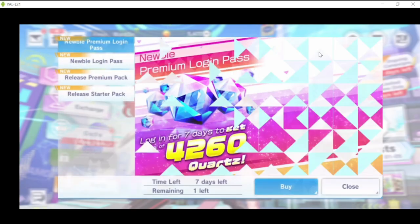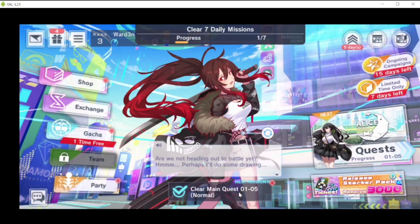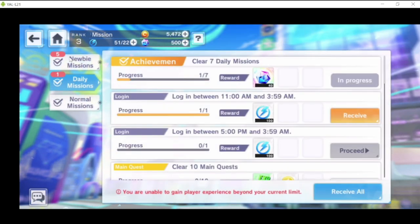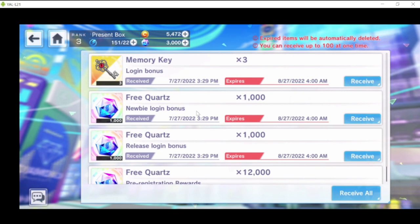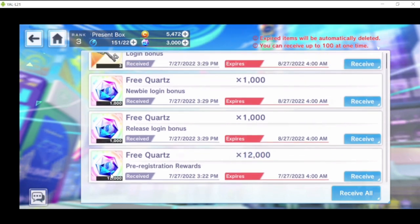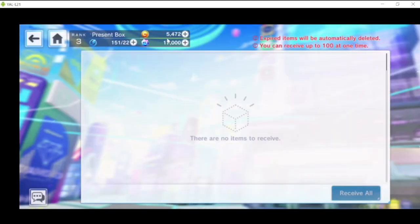Before going to your inbox, clear main quest 1-05. You'll want to receive your newbie mission rewards here because you'll need them for more gacha summons. Then go to your inbox — there's a newbie login bonus here: 1,000 and 1,000, and this one is from the pre-registration rewards. Receive them all and you will have a total of 17,000. That's actually 1,000 short of another 10-pull, so this is roughly going to be five 10-pulls.